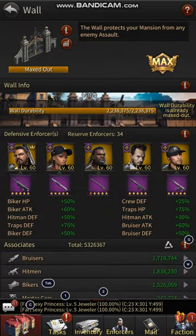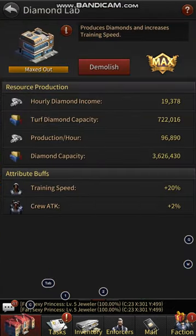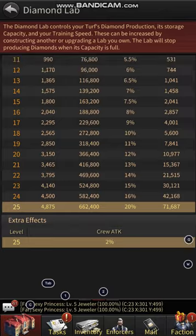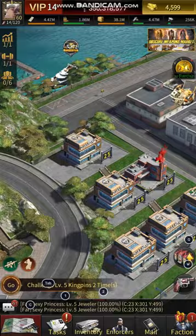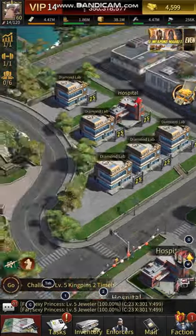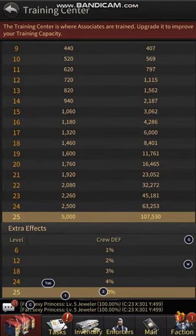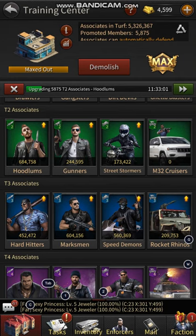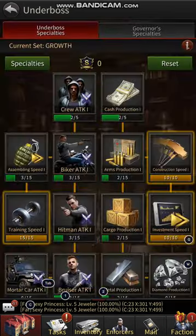I really recommend getting all your buildings up to level 25 for more defense. Training centers give you extra defense — when you get them to level 25, you get plus 10% defense. So depending on what buildings you have, it depends on how much more it protects you. When you're focused on defending, having more training centers could be better for you in that sense.